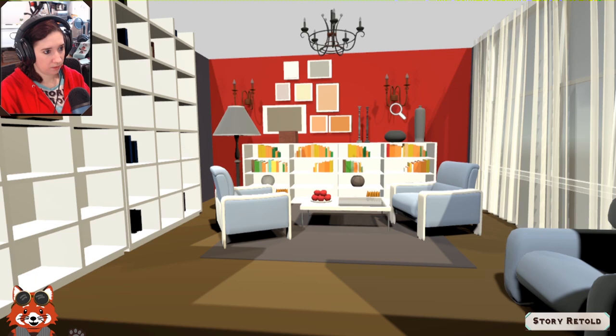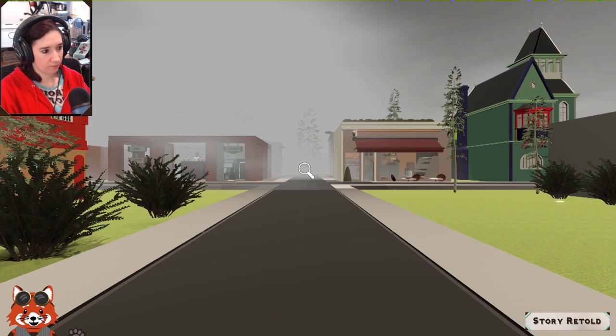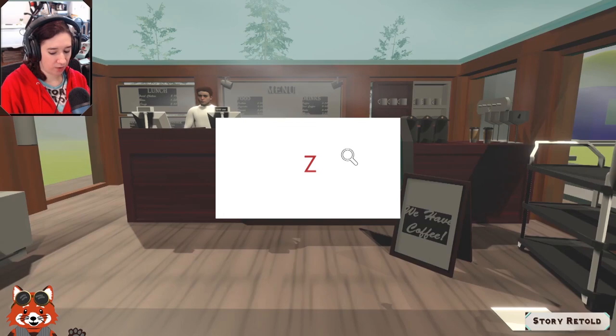Looking closely at more hotspots — the cursor is finicky. Found another clue: C appears to be tan. Moving on to an eat-in takeout area — it's foggy. Coffee! And another clue: Z equals red. There's a fire extinguisher. The fog looks drippy.